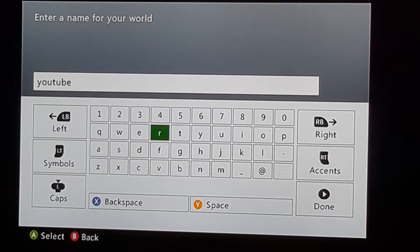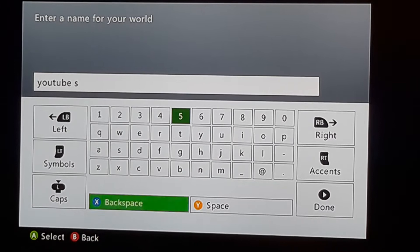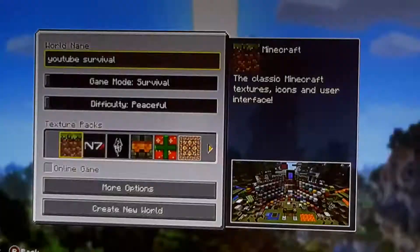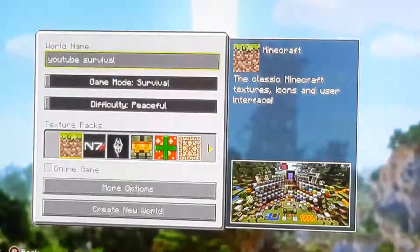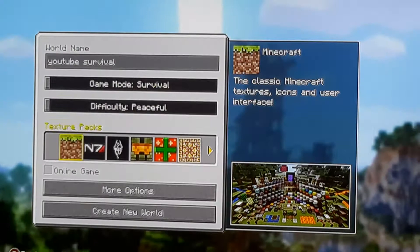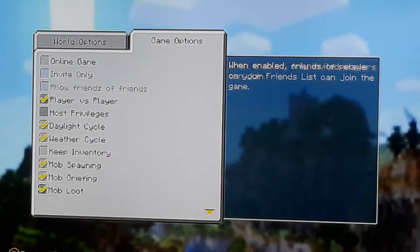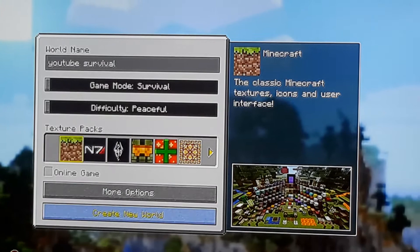Next we're going to have to choose its difficulty. I'm going to put it on peaceful for now because I don't want too many mobs after us. No texture pack. We're going to have bonus chests — for beginners I'd recommend bonus chests. We're not going to have prosperity because you may not have it if your game isn't completely updated.